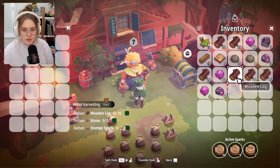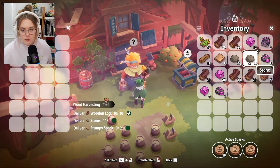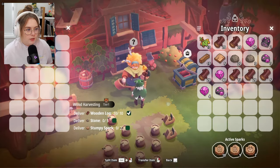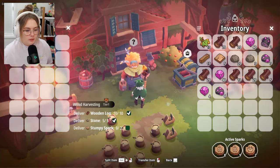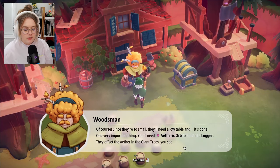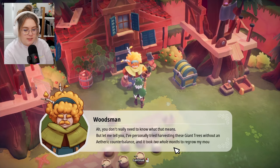I just have to keep giving away my spark guys. I need 10 logs — I'm pretty sure I have everything right now. Ten logs, five stone, and two stumpy sparks. 'Of course, since they're so small, they'll need a low table. Done! One very important thing: you'll need an etheric orb to build the logger — they offset the ether in the giant trees.'